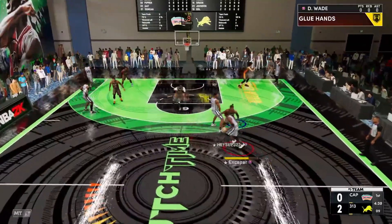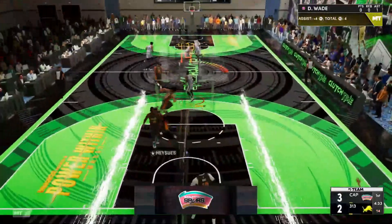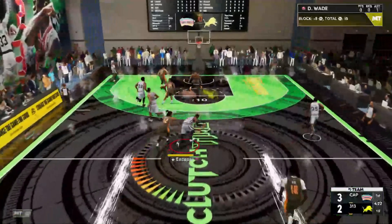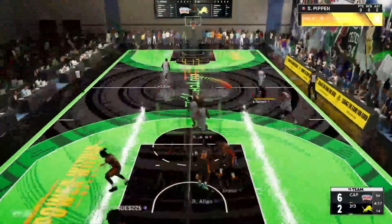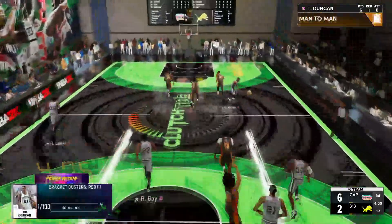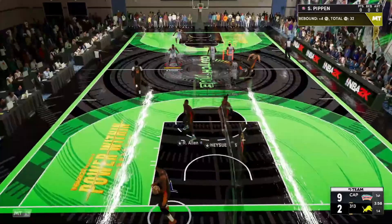D-Wade isn't gonna think Timmy D is the one I want to score with — but look at that, already getting the pass out for a three for Tim Duncan. The guy's got it going on. Tim Duncan with a little chase-down block right there. Timmy's open again from three — and look at this, Tim Duncan is an absolute hooper. Easy boards for Tim Duncan, we'll get that outlet pass and whip it over to Reggie Lewis.